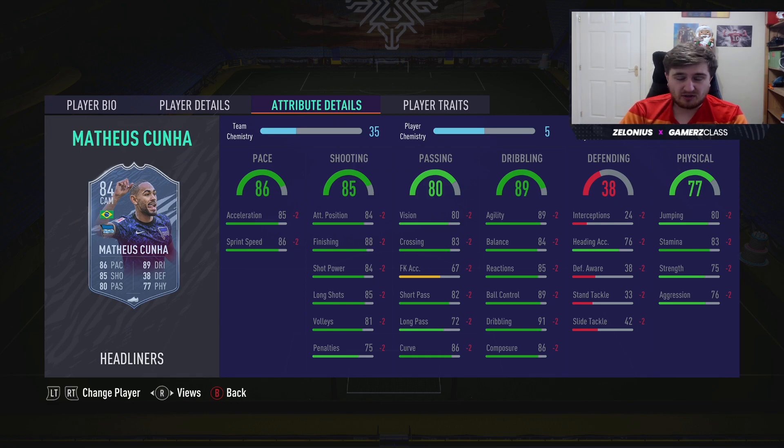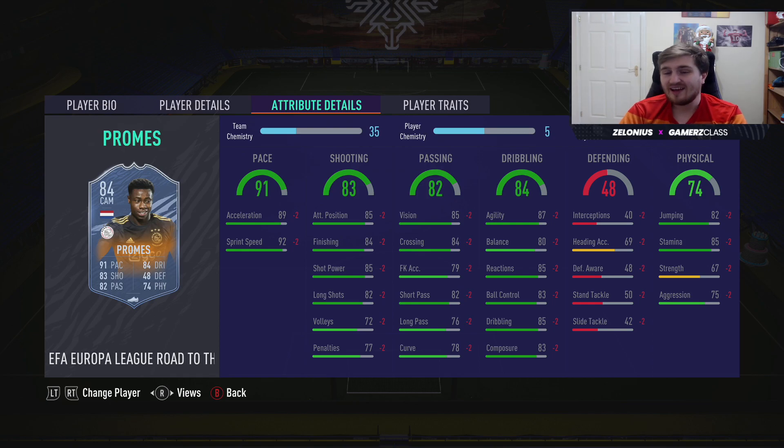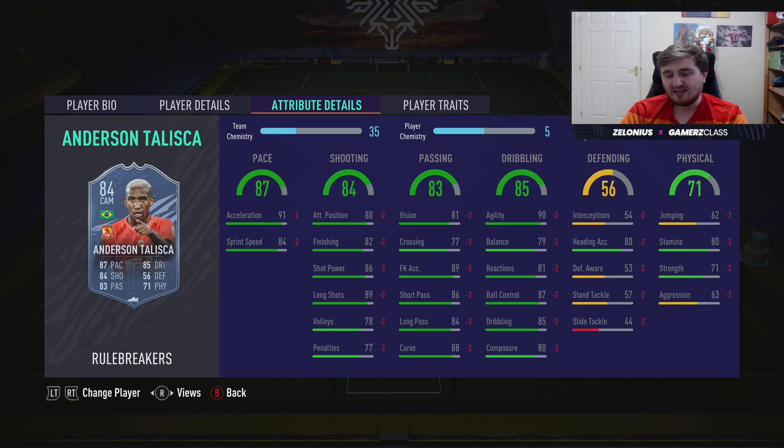Cunha — if you use him with a Hunter you're getting a very good card for cheap, and he's free. Four star four star at 100 would make him crazy. Promises 82 is one of the best cheap super subs in the game. I don't know how likely Sevilla are to go far in the Europa League, but it's still a very good card and if they do go far he's going to be an animal.